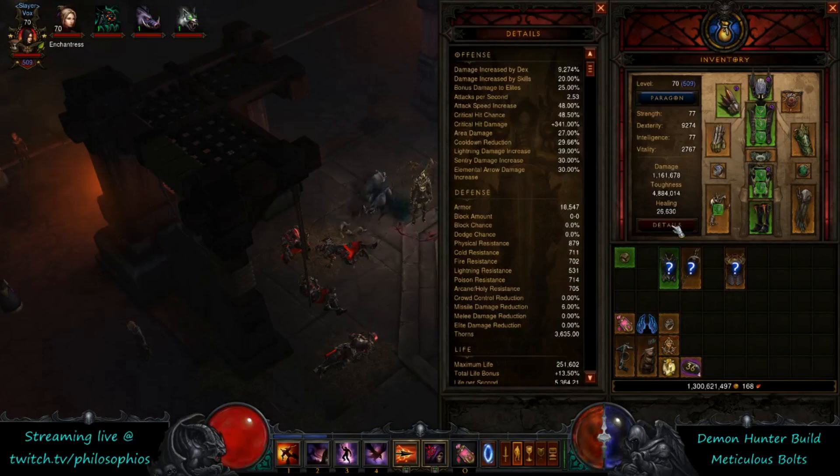To summarize the stat targets: you want either 2.85 or 4.15 pet attack speed, 60%+ crit chance, 30%+ cooldown reduction, and I'd recommend 20%+ resource cost reduction. For other damage modifiers — lightning, sentry, elemental arrow — just fit in as much as you can.